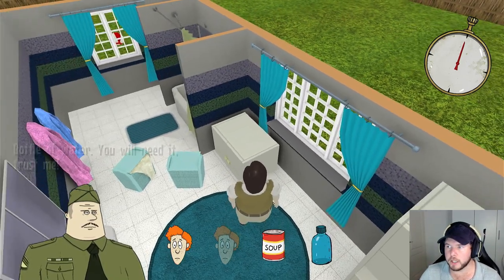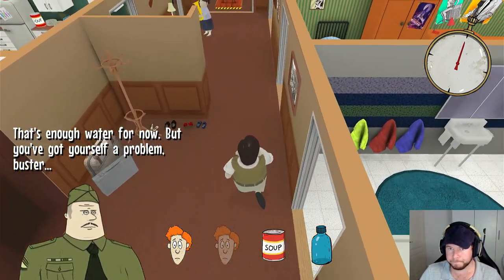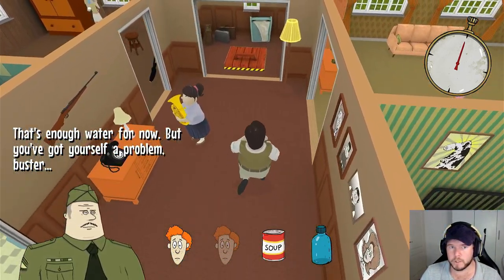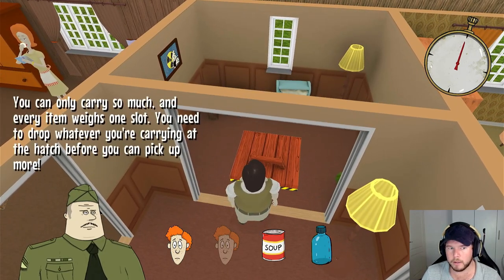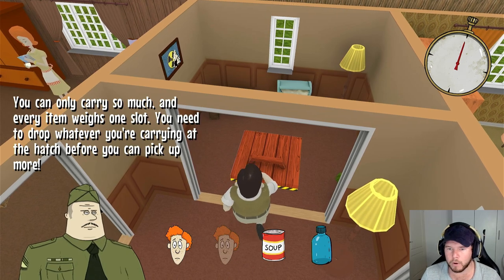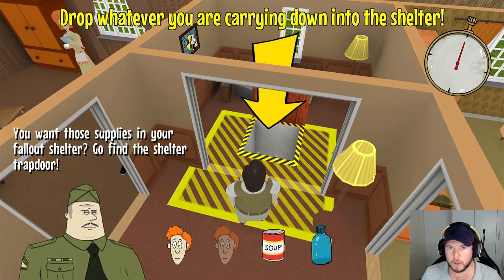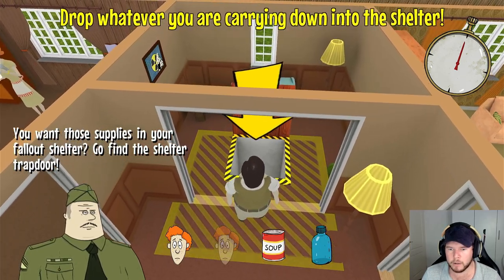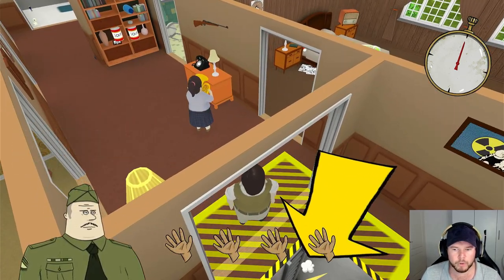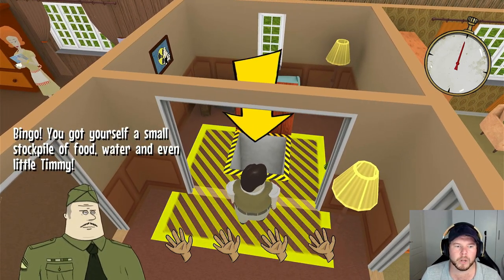There's a water bottle. 'You will need it, trust me.' To the shelter! Jesus, this thing turns fast. So there's nothing else I can do but click. 'You can only carry so much and every item weighs one slot. You need to drop whatever you're carrying at the hatch before you can pick up more.' How do I drop it? Drop whatever you are carrying. 'Bingo! You get yourself a small stockpile of food, water, and even a little Timmy.'